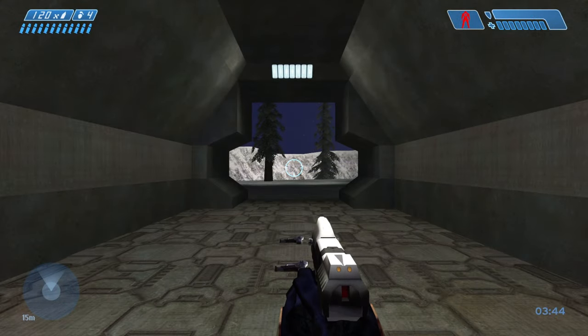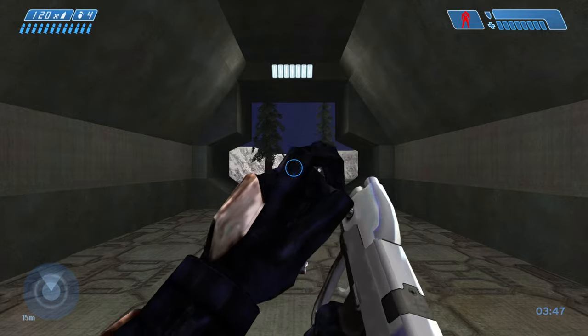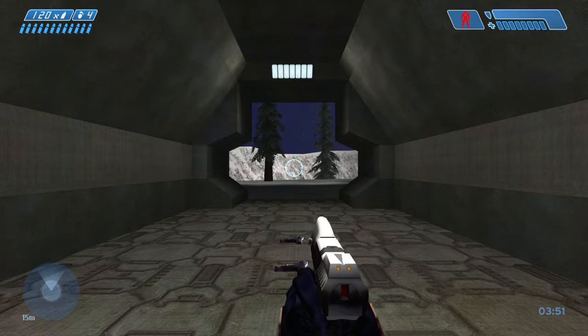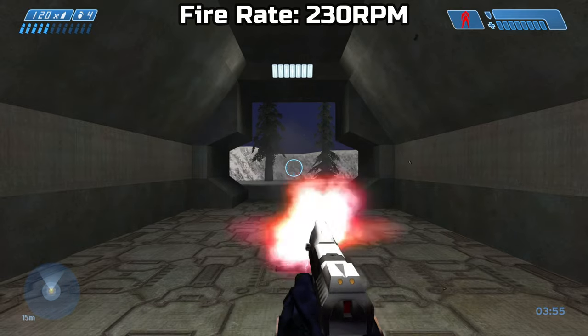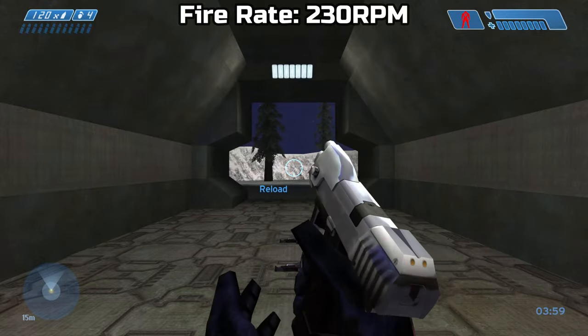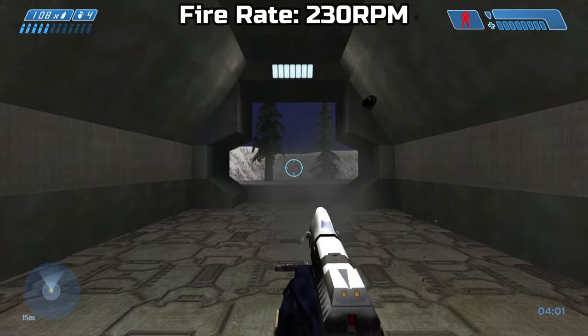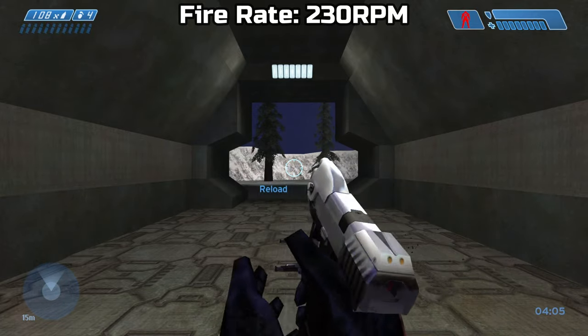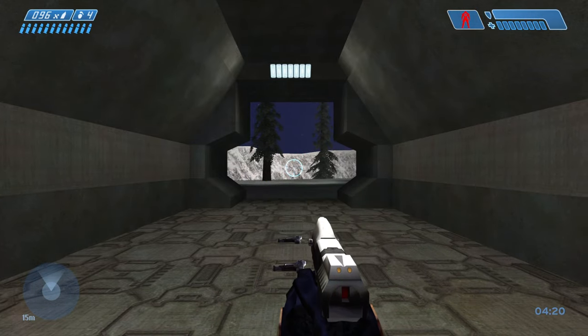Moving on to in-game stats: the M6D holds 12 rounds in the mag plus 120 extra spare rounds. The fire rate I got was around 230 rounds per minute. The reload speed I got was around 2.06 seconds.